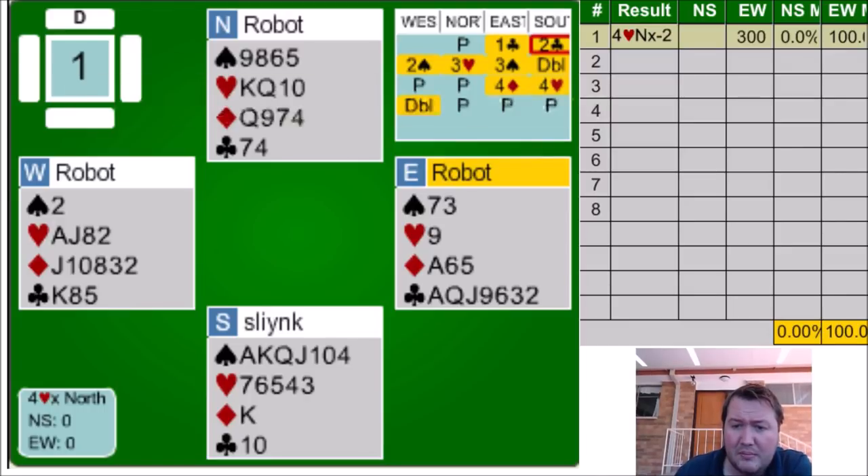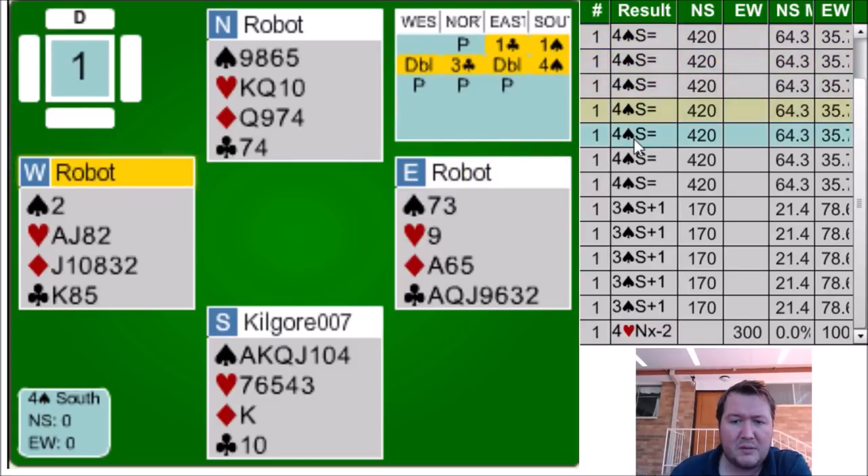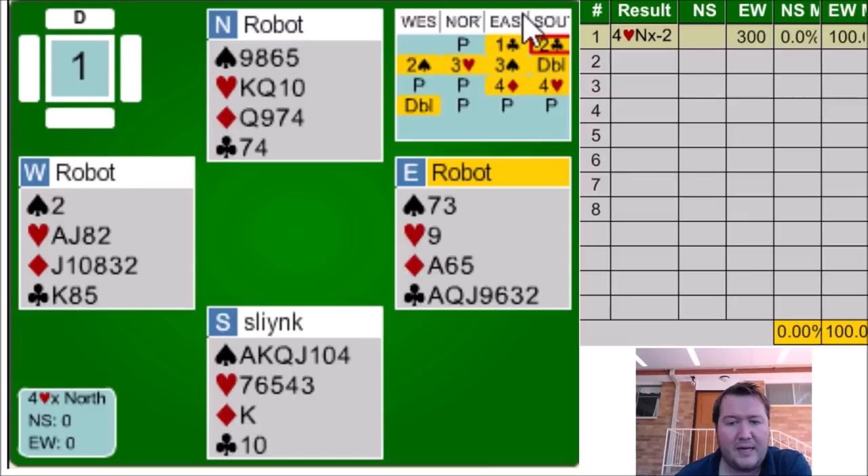I chose to bid two clubs, Michael's. My plan was I probably want to play in spades anyway, but I can leave the option up to my partner. After I did that and my partner bid three hearts, I could never actually bid spades. So I doubled showing good spades, and then wanted to continue with four hearts because I thought we'd play game. When we got doubled, I looked at bidding four spades again, and that still showed a cue bid, which I think is just ridiculous. But everyone was sort of just bidding one spade, which I think is another reasonable option.